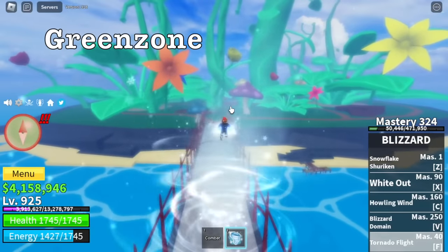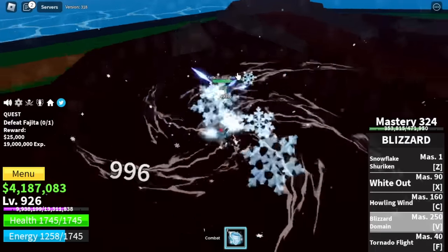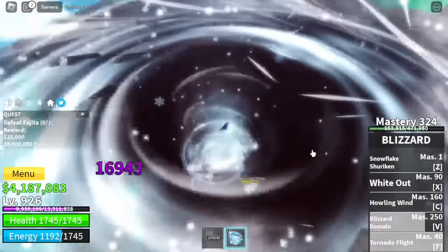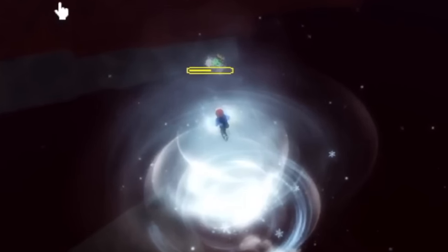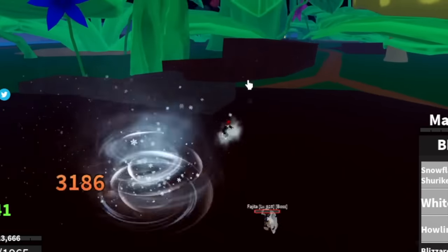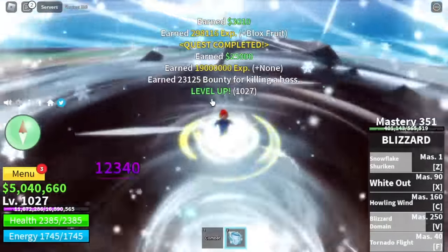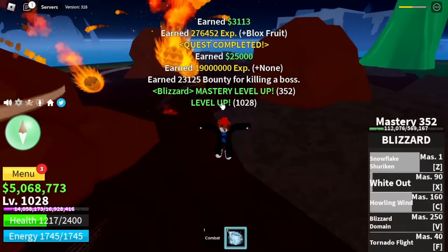Next up is the Green Zone. Target is Fujitora. I'm going to show you how powerful the V skill is — just one V skill plus F skill. Check the HP: less than half. So you just need to repeat it, or use your other skills. We're going to keep grinding here until you reach level 1028. Why 1028? Because Elemental effect is active on the next island.